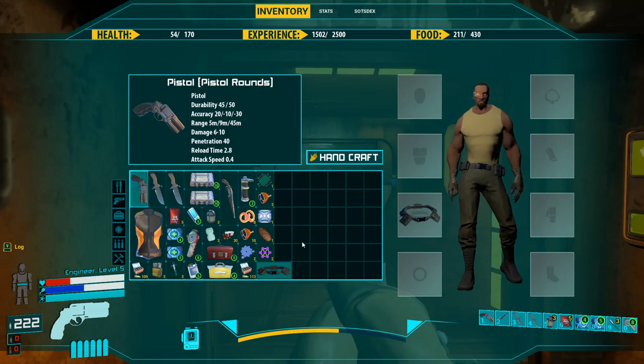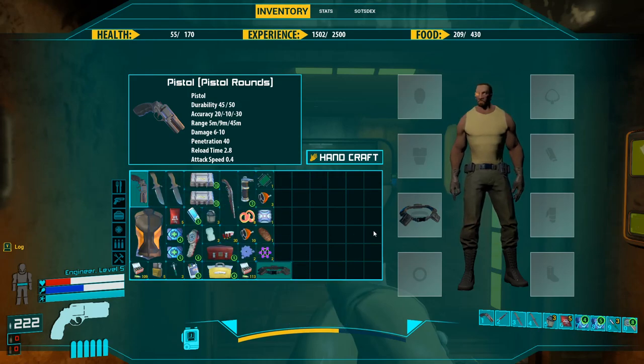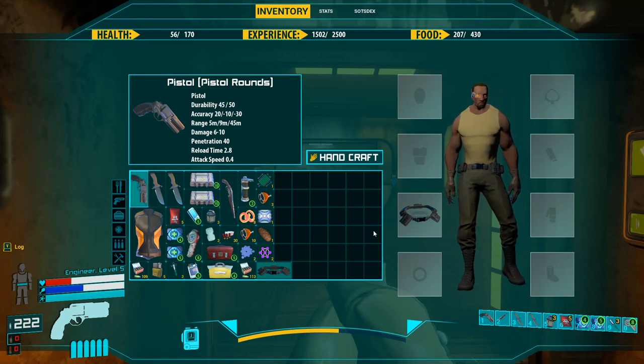Be mindful of your resources. This is a resource game, meaning you trade one thing for another. Conserve your ammo to use it later, because you are not guaranteed to find ammo, armor, weapons, medkits — anything.